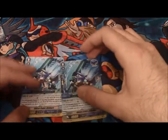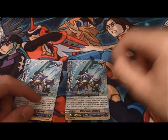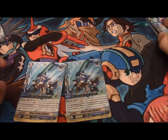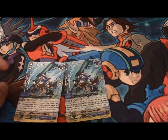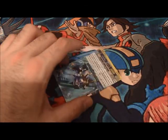For triggers you get four Bubble Bazooka Dracokid critical triggers, four Rainbow Sniper draw triggers, two Keenite Seahorse Sailor stand triggers, four heal triggers, and two copies of another stand trigger — one foil — with Generation Break 1: at the end of the battle this unit attacks, you can choose one of your other rear guards to swap positions and then shuffle them into your deck.